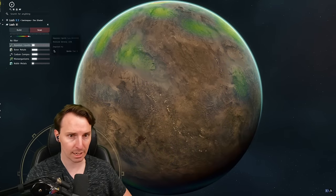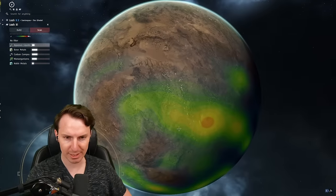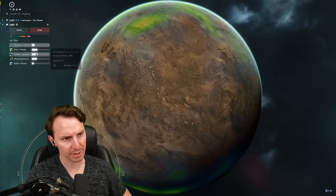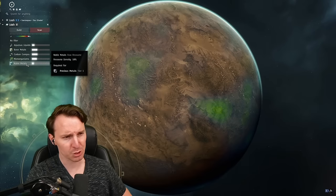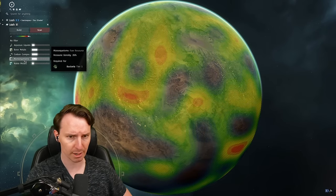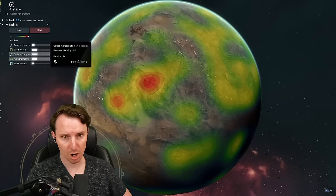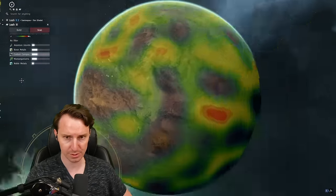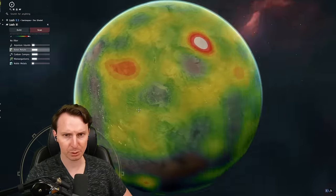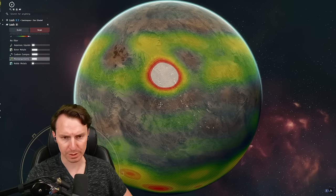Starting from the top, clicking aqueous liquids shows one patch on top and some on the bottom, but it's all green and yellow — density is only 14%. Aqueous liquids and noble metals are the least abundant, so we won't choose those. It'll be one of these three: base metals, carbon compounds, or microorganisms. Microorganisms has a really big patch in the center. Carbon compounds has some stuff scattered but no big patches. Base metals has one patch but not a lot going on. So we'll go for microorganisms on this first planet.